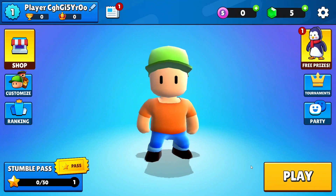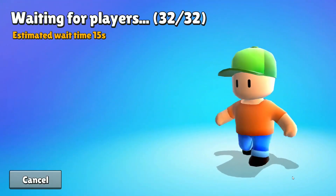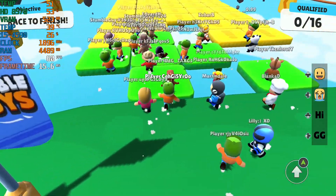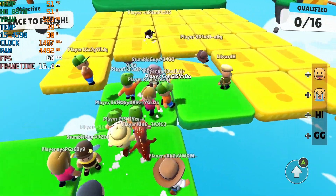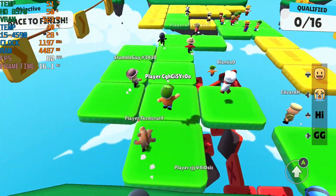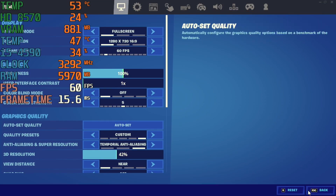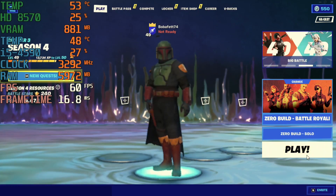First up is StumbleGuys, which is basically a clone of Fall Guys. This is a super easy game to run, so no problems here. Next up is Fortnite — mostly everything is on low settings, maxed out at 60 frames per second.